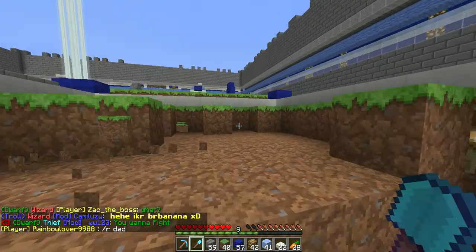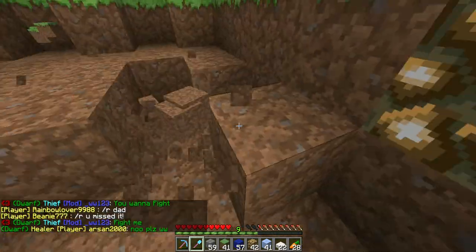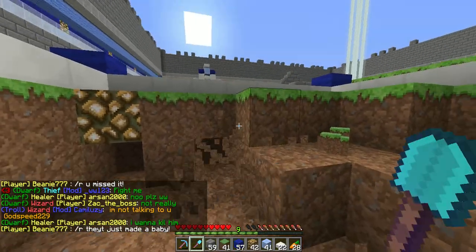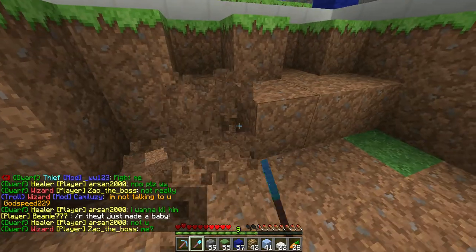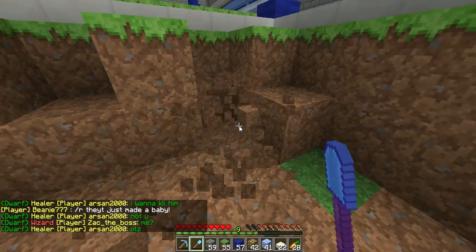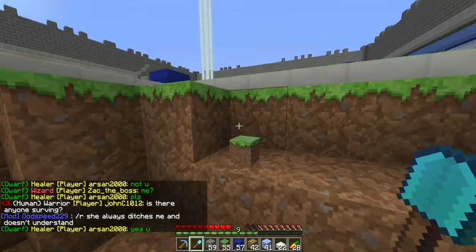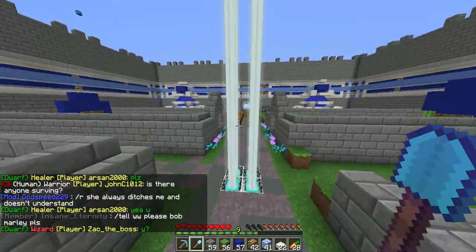Now as you see, my shovel is very low on durability, so I need to be careful so that I don't break this shovel. It's at 10, 9, 8, 7, 6, 5, 4, 3... 5 durability... down to 1 durability. Break 1 block, and now it's at 0. So if I were to break 1 more block, I would lose this shovel.